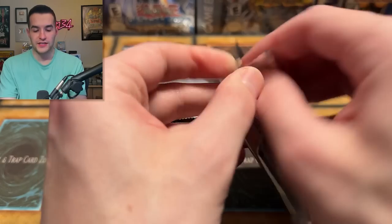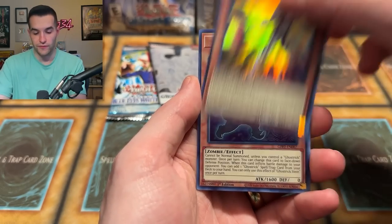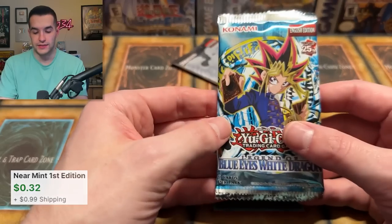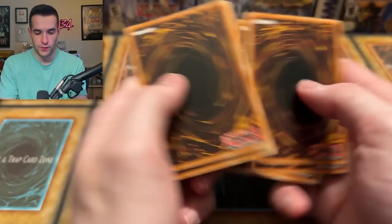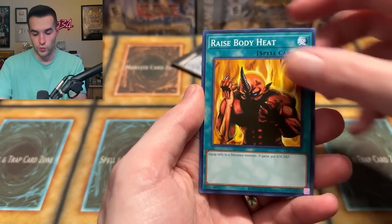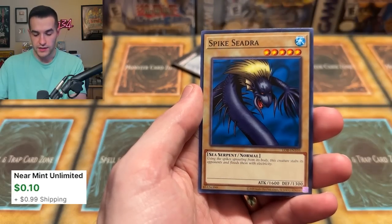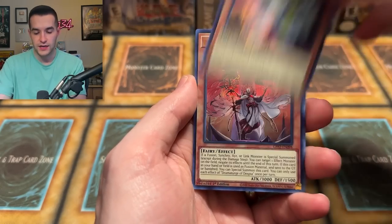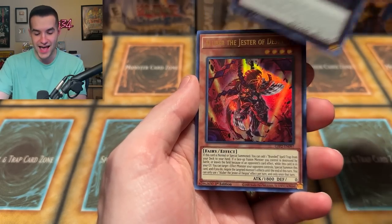Two packs of Ghost from the Past 2 — can they possibly match the might of Petite Moth? Double Fin Shark, Vampire Sucker, Vision Hero, Ghost Trick, and Sky Cavalry. It's all coming down to the last two packs. Legend of Blue Eyes — will we pull a big time card? Machine Conversion Factory. Spike Seedra — no, we won't. Ghost from the Past 2, your final chance — a Ghost Rare Dark Magician Girl or Blue Eyes could win this. Insector Hornet, Dramaturg, Salamangreat, and an Aluber — actually a good pull, but not enough to win.